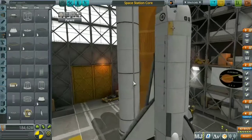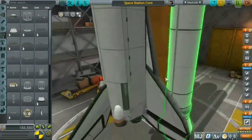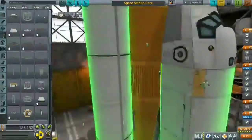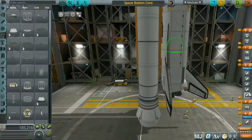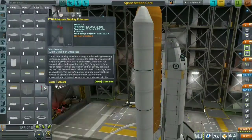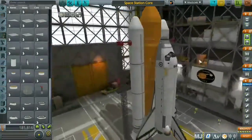Then we've got the solid rocket boosters that were added in the 1.8 update — we now have actual SRBs for space shuttle missions, which is really cool. I'm strutting down the solid rocket boosters to stop them from shaking during launch, and strutting down the space shuttle as well. Now I'm setting up the stages to make sure nothing fires out of order and causes a big explosion.